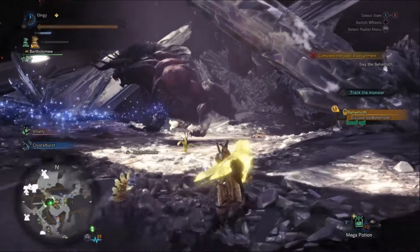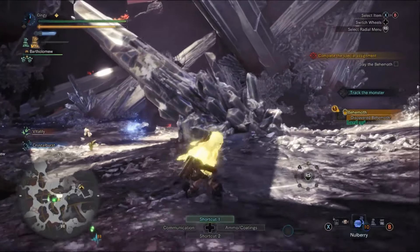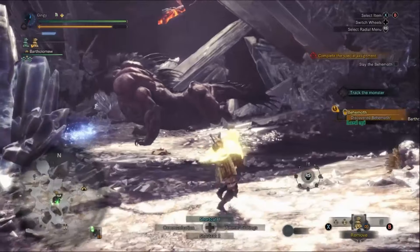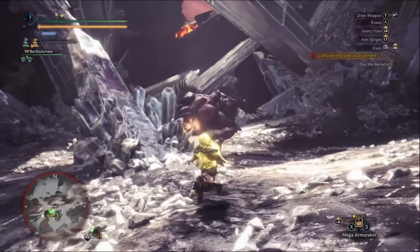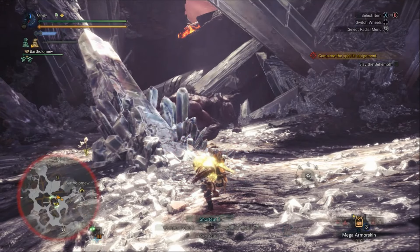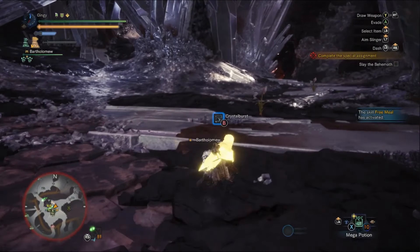As a brief introduction, I'm going to be covering how to get this quest. To start, you must be HR 16. Talk to the serious handler lady and she will give you a quest called 'The Visitor of a New World,' which is a star 6 quest. You'll basically be defeating a Kulu-Ya-Ku, then report back to the handler, and she will give you a task called 'The Legendary Beast,' which is a star 9 and still HR 16.